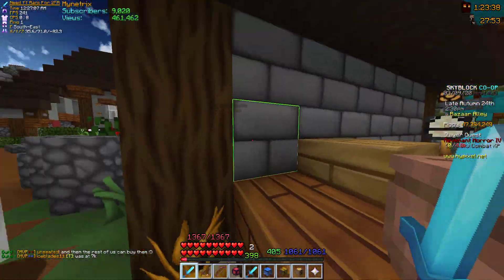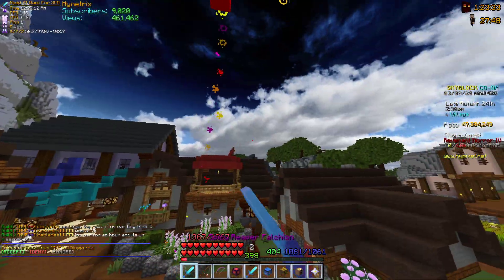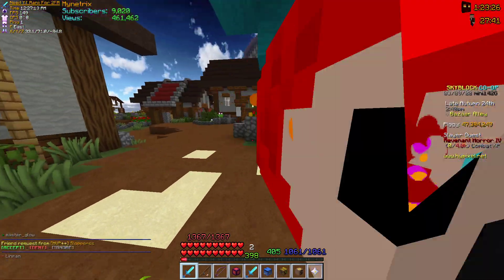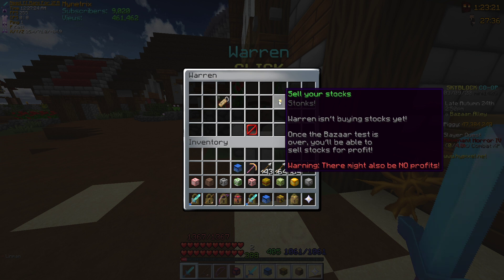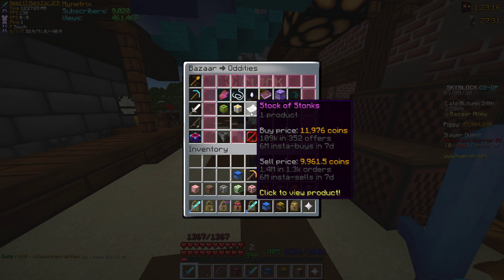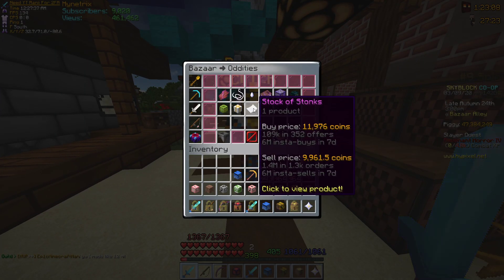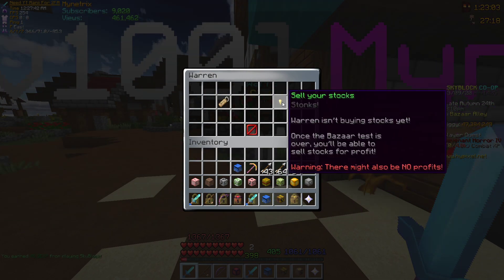Quickly before I get to the bazaar, there are also three new fairy souls — if you go to Timedio's channel he made a video on it. There are three new fairy souls in the hub. But now I'm going to talk about Warren and the bazaar. Warren here is discontinued now; it isn't selling any stonks. They were selling Stock of Stonks, and you could buy like 640, 10 stacks from him. It's kind of like a stock market — that was just a test item. It might get removed from the game; we don't know yet. But later on you'll be able to sell them to him.